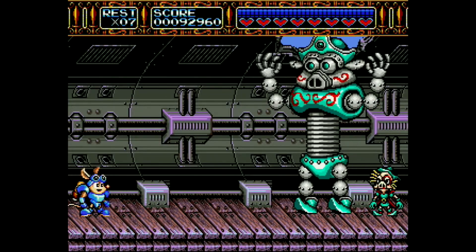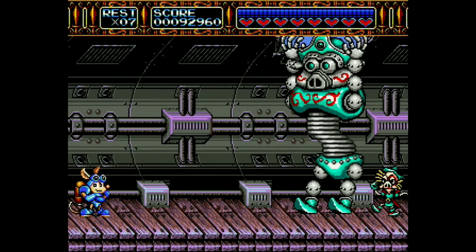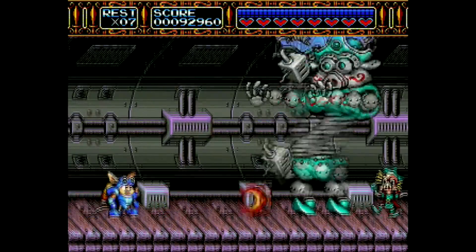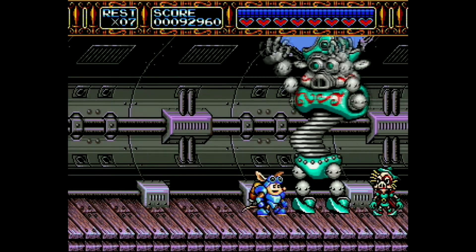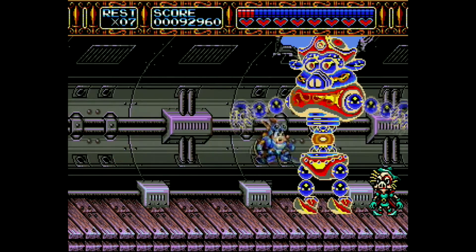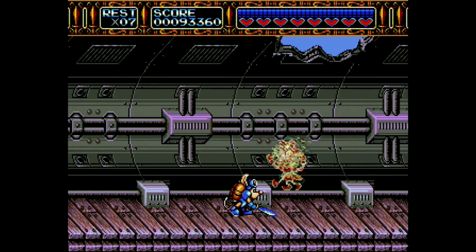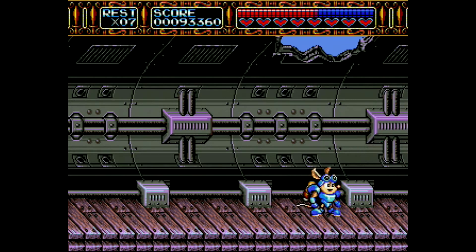Now we meet up with the pig enemy from the beginning of the stage once again, and he's got this robot that resembles him. This robot's not really too much of an issue to deal with — you just gotta look out up top to make sure you're not in the path of any projectiles or debris from the ship. After he does the shuffle, you just gotta hit him a few times, then knock out this dude. And that's gonna do it for stage four.